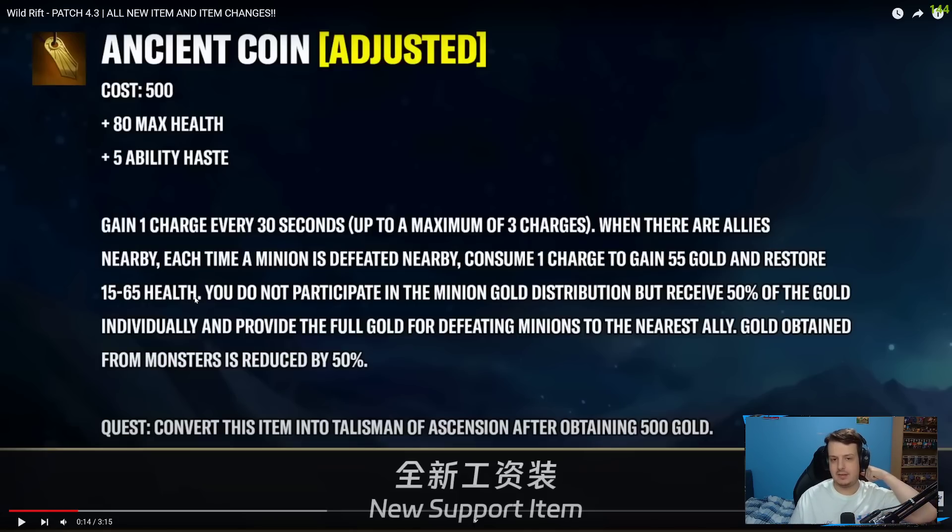So all you have to do is stand nearby your ADC, they last hit like normal, and you gain stacks towards Ancient Coin. This is going to be pretty good for newer supports that don't really understand how Relic Shield or Spectral Sickle works. But I still don't think in high levels of play it's going to be as good as Spectral Sickle and Relic Shield, because with Relic Shield you get a lot more gold from executing minions, and Spectral Sickle gives you more damage and pressure.